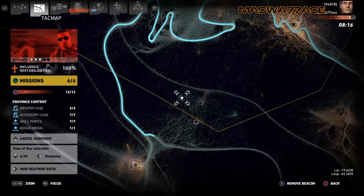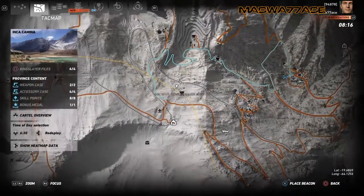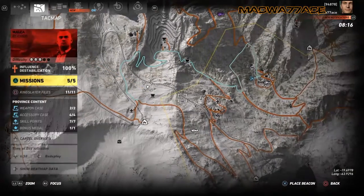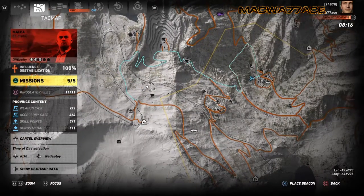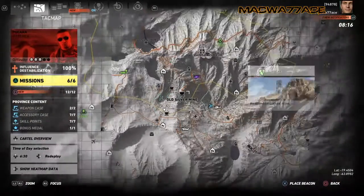After you get to a grave you have to investigate the grave site, and then after you've done all three of those you need to go over to three different mines and kill the LTO cult members that are in the mines.